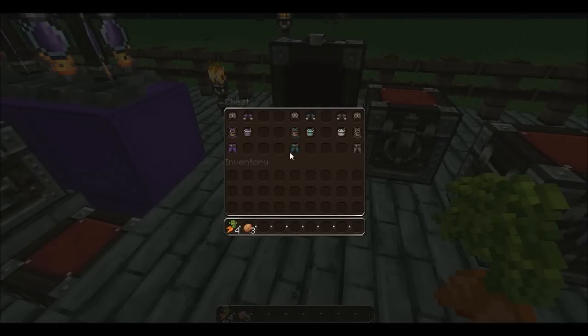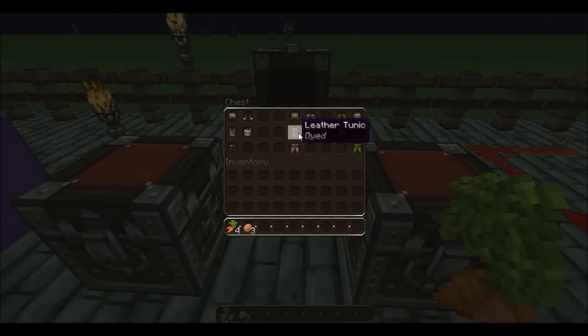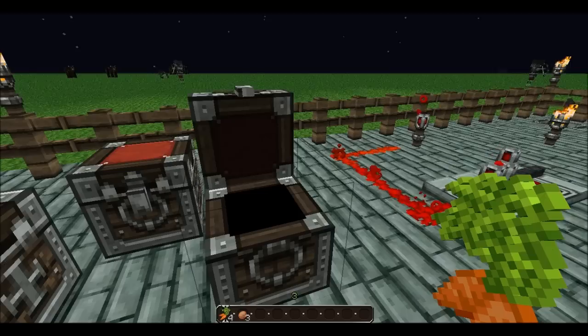In these chests we have all the leather armor that can be dyed: we have purple, cyan, light grey, pink, lime green, light blue, magenta, and orange.